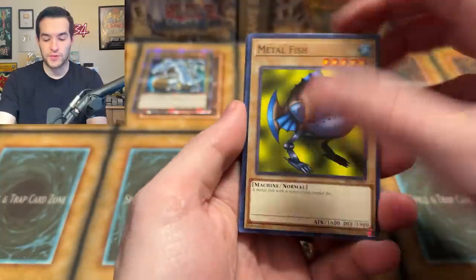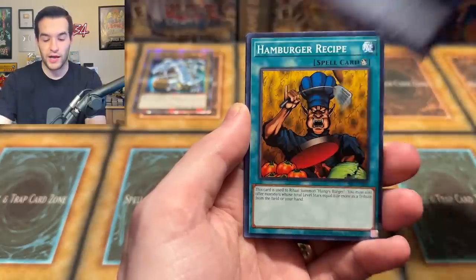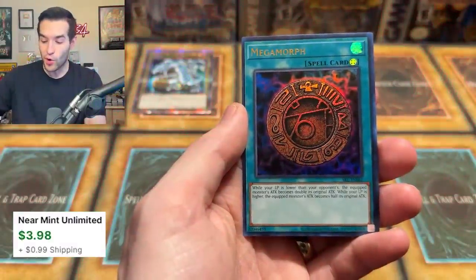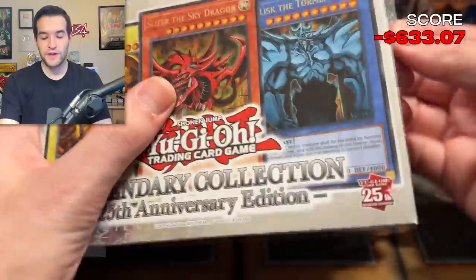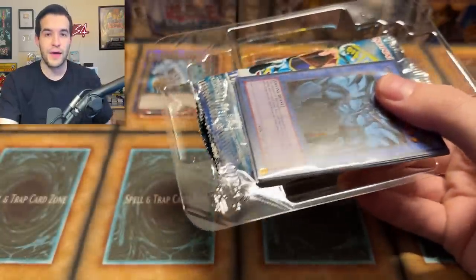I kind of wonder how much money we can make back on this opening. Every single promo pack I'm going to have at 15 bucks. Oh — a Megamorph Ultra Rare! Our first hit, our first foil of the video. Next pack, 25th Anniversary. We've got six packs open, one foil pulled. We've basically made back 15 bucks from the promos.